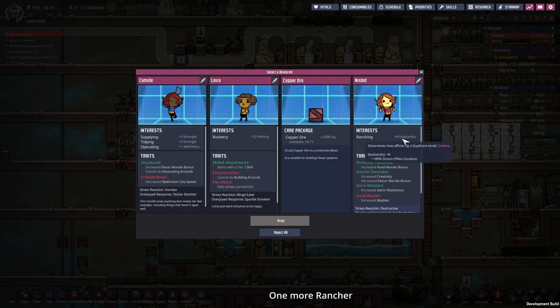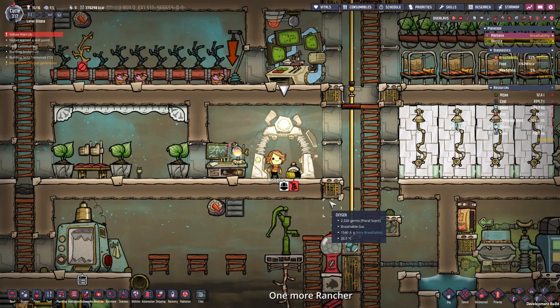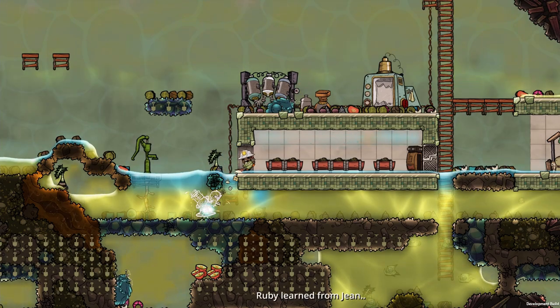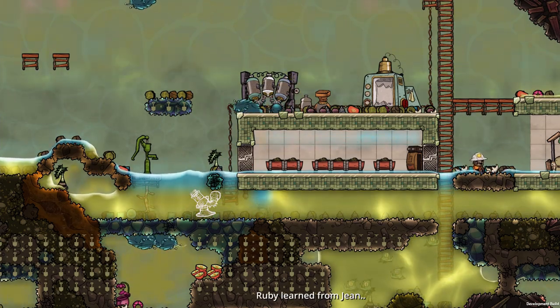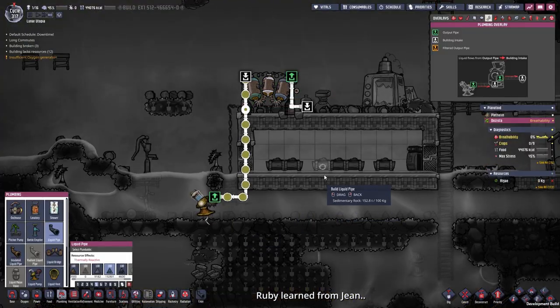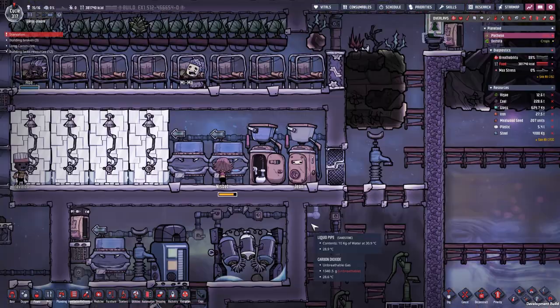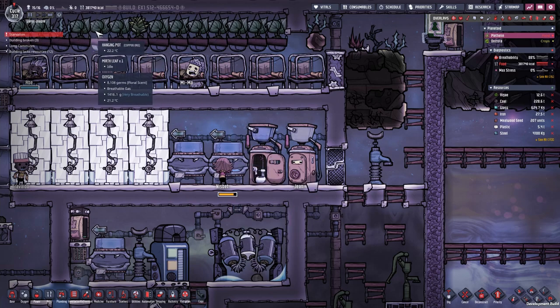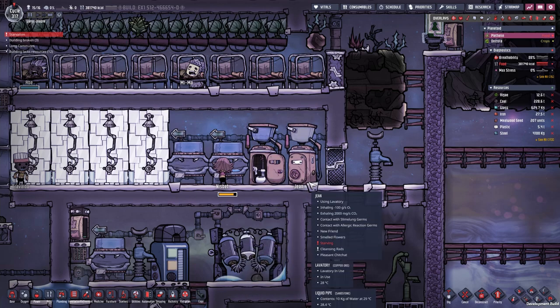We got a plus 8 husbandry range — Nisbet, welcome to the base. Small bladder is not very bad because we can produce more water that way. If Bert would have been any slower we could have sent him back via the teleporter — he took around 3 and a half days to finish this, and it only needs 5 days to recharge the teleporter. Sheen, you always want to be the special dupe — you're not starving. You're on a planetoid with over 380,000 calories. If you're taking too long in the toilet, that's your problem.